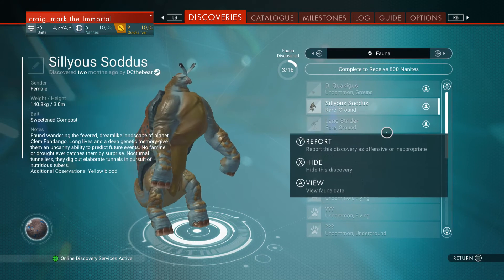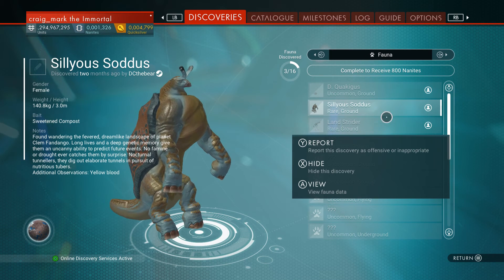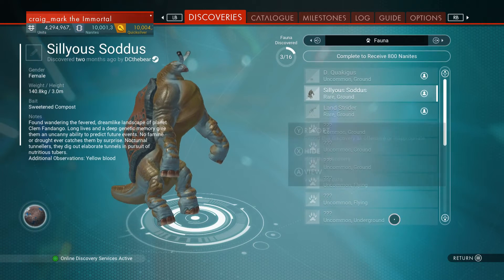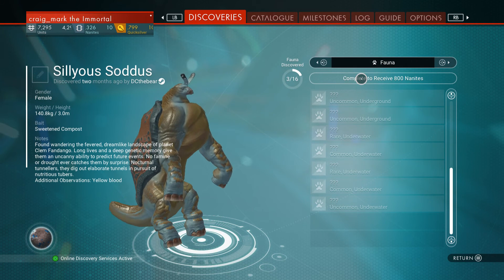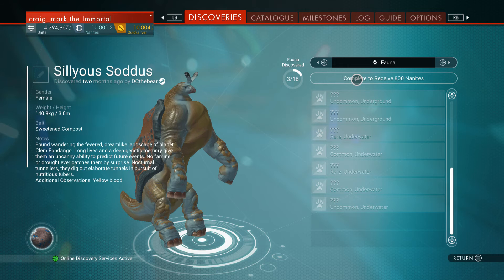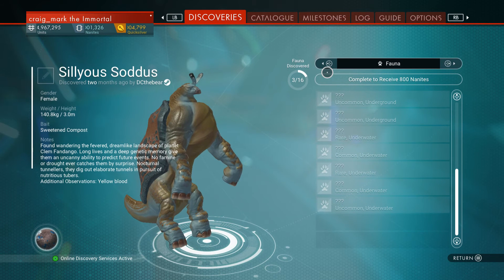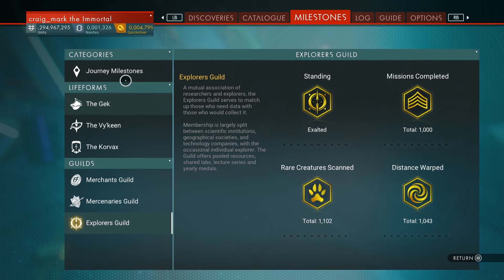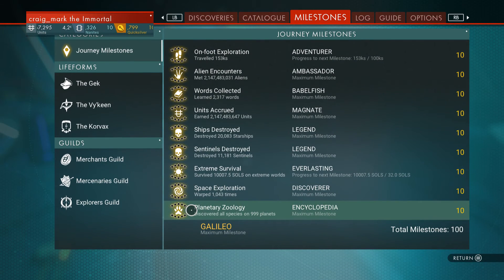You can upload each individual one from here. When you've got all of them from a particular planet, you hold down here to receive the nanites and also to make it count on your milestones — like planet zoology progress.